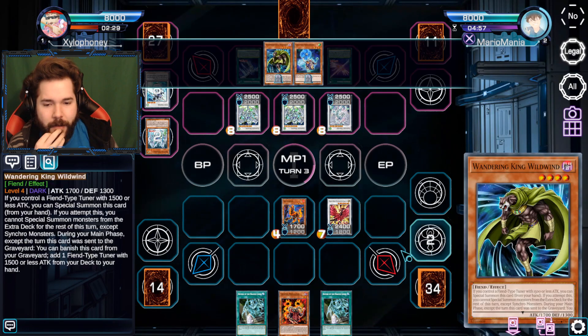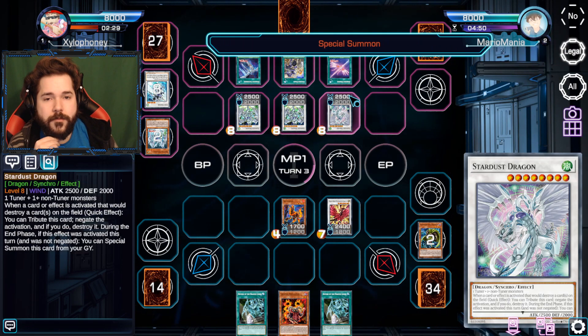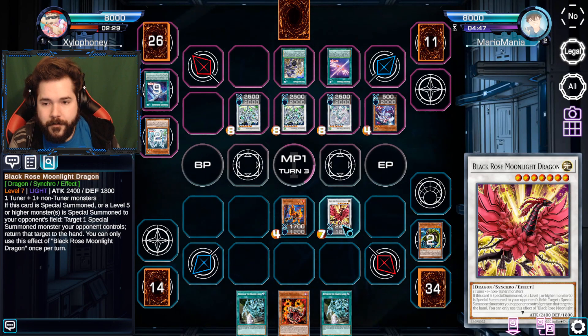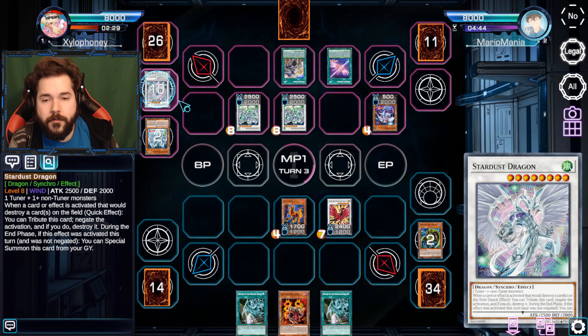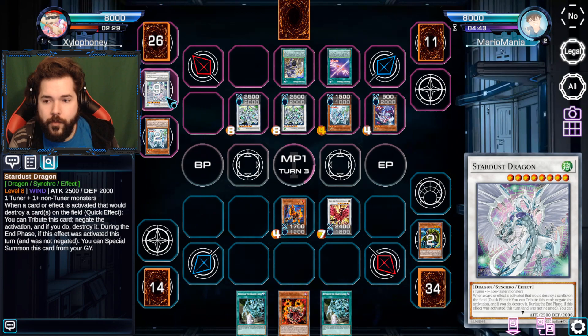I would have had to misuse material to get anywhere. Thanks to the effect of Stardust Illuminate - since I control a Stardust monster I can instead special summon the card I would normally send to the grave. I'm going to activate the Stardust Synchron from the grave, send away one of the Stardust Dragons to get it out. Luckily a lot of this stuff allows me to get a lot of things rolling. Stardust Trail activates.